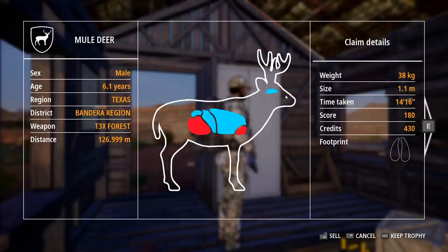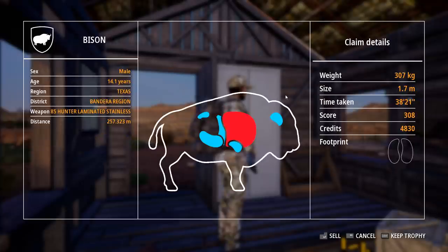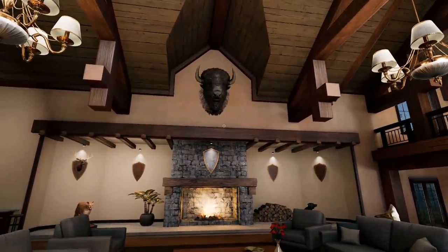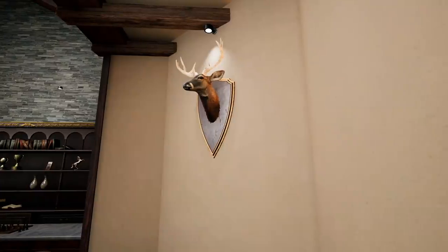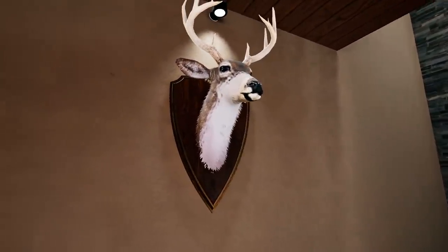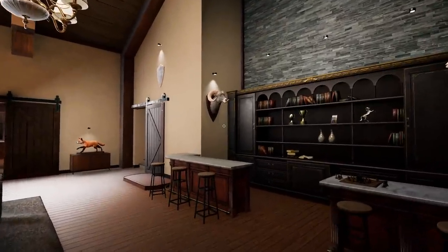We'll sell the Pronghorn and keep that Bighorn since it should be a different species. Even though the bison's worth almost 5,000 credits we're going to keep it just to see what it looks like in the lodge. That actually goes in a really nice spot — I like that a lot. The mule deer did replace the previous one, though I don't know what the deal is with the skin — it looked a lot more like a mule deer at the beginning. The whitetail has more white around its nose than it probably should, and that almost looks like a better looking whitetail, so I really don't know what's going on with that.